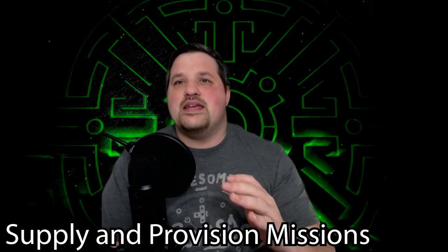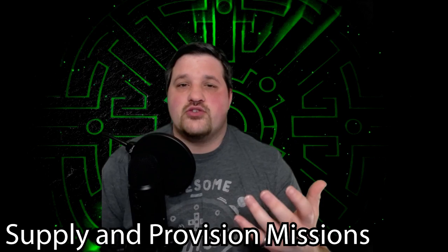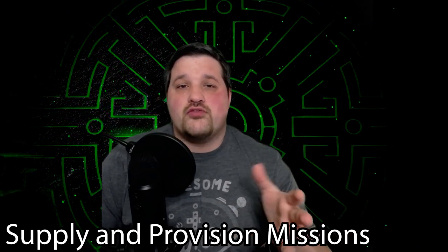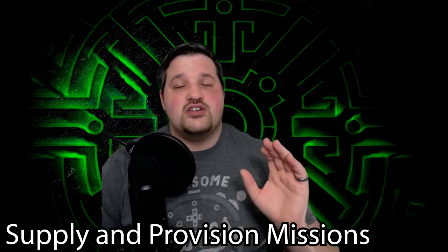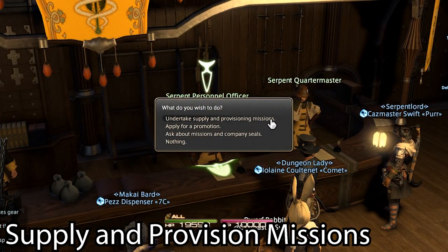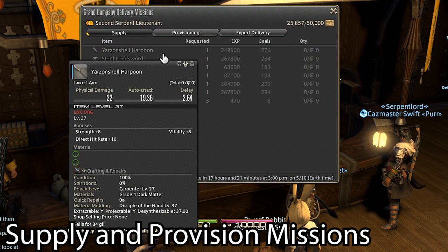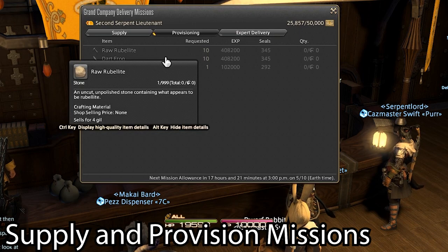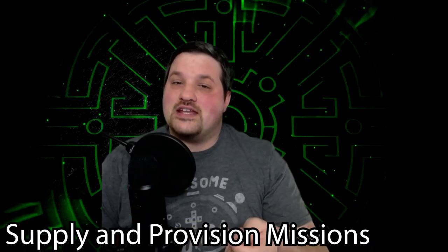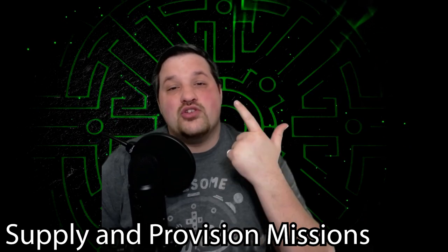Next up are Supply and Provision Missions. These are one-a-day missions you can do for your Grand Company for gathering and crafting requests. They're going to ask you to go gather or craft a certain number of items — it could be gathering ore, catching fish, making different armors, different stuff like that. You can buy it off the auction house if you really want to, but I wouldn't recommend it. Go get the items, bring them back, turn them in. You'll get a nice pile of experience and seals. What's cool is if you give them high-quality versions of what they're asking, all the rewards double — double experience and double seals.